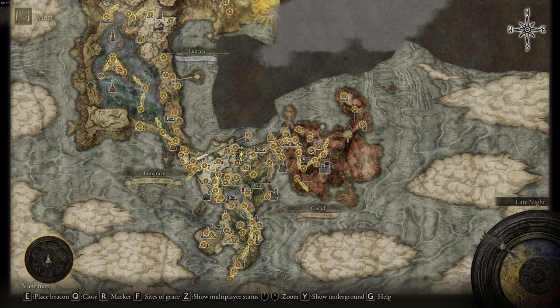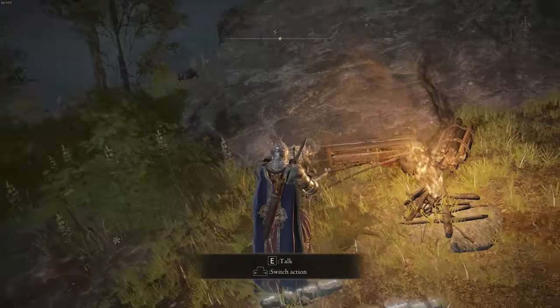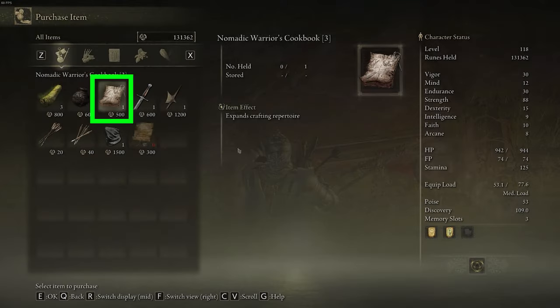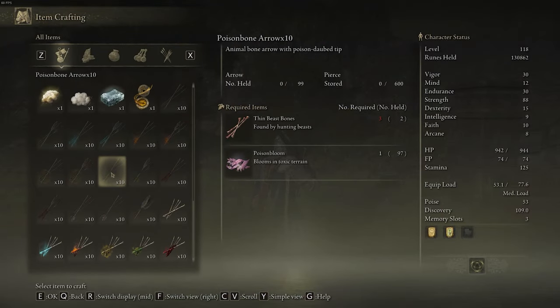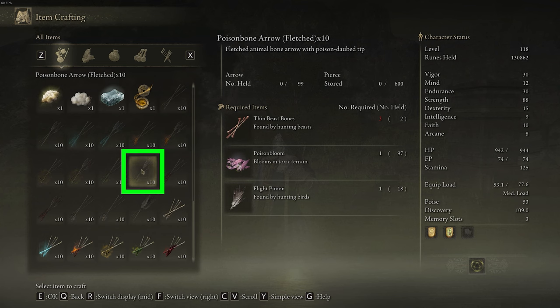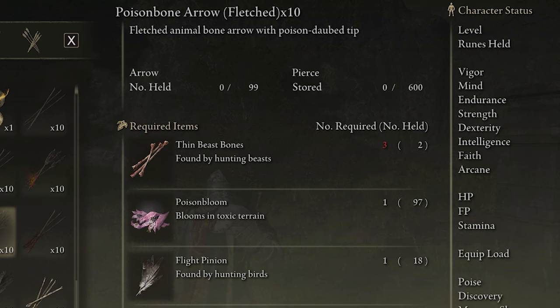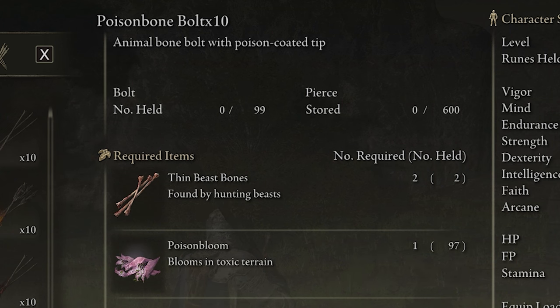In order to craft poison arrows and poison bolts, you're going to want to go to the merchant located right here on the map. We're in Limgrave, just to the east of this bridge in the north of Limgrave. This is where this merchant is located, where you can buy the Nomadic Warriors Cookbook level three for 500 runes. If you open up the crafting menu and scroll down, you'll be able to find and craft those poison bone arrows — all you need are thin beast bones and poison bloom. For the poison bone arrows fletched, you need thin beast bones, poison bloom, and flight pinions. For the poison bone bolts, you need thin beast bones and poison bloom.